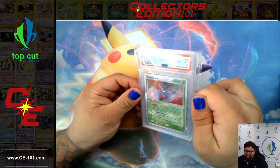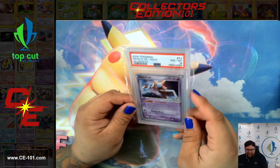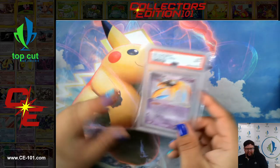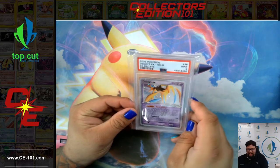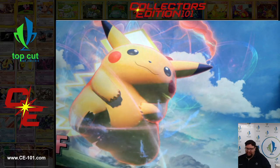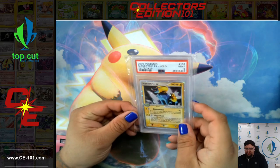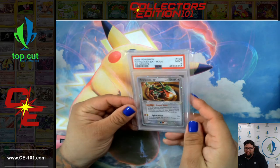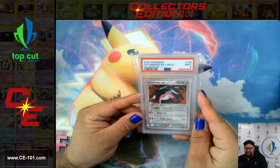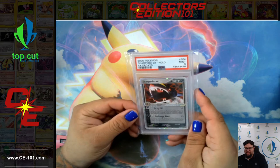Let's look at some really cool things. Crobat EX from EX Deoxys — fantastic-looking art. I believe we have the Attack Form Deoxys EX, got an 8. Speed Form Deoxys EX, 9. Defense Form Deoxys EX, also a 9. Hariyama, an 8. Manectric EX, got a 9. Rayquaza EX, also a 9. Salamence EX, got a 9 as well. Sharpedo EX, got a 9.